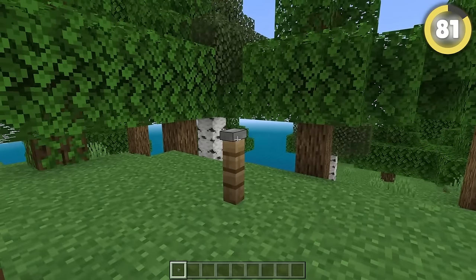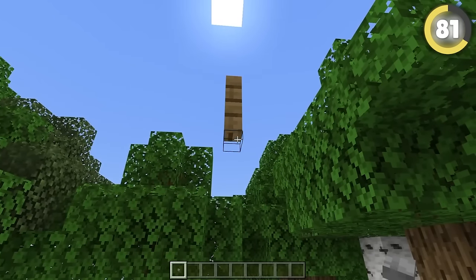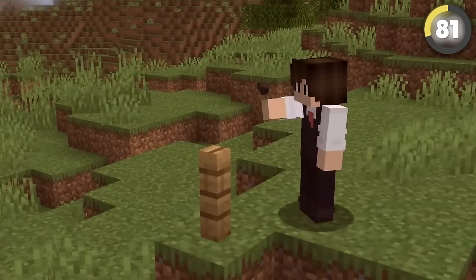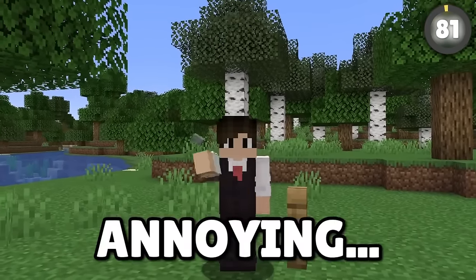Speaking of bugs — in Bedrock Edition you can place buttons on the top and bottom of fences, allowing for extra decoration. But in Java Edition you can't do either. Honestly, I'm not sure if this is a bug or not, but it's still kind of annoying.